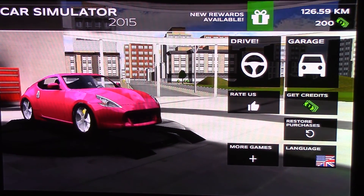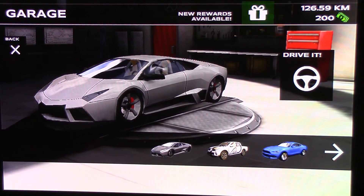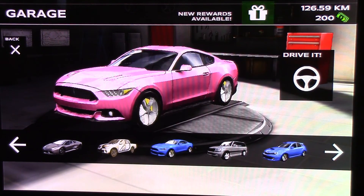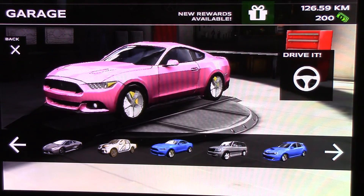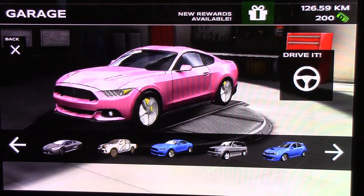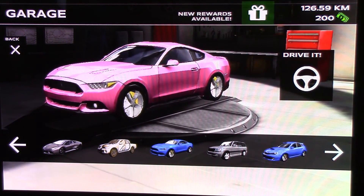You can go to Garage and see all the cars you have. This is the one you'll start out with, this is the second one, and this is the third. Some of them have little fire icons with a car in the middle — you need to collect those to get new cars.